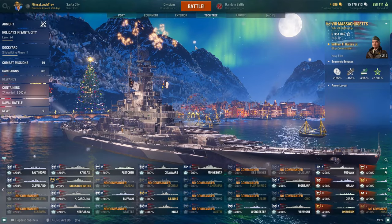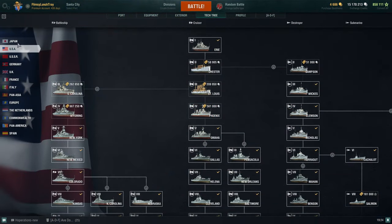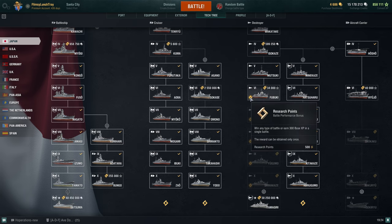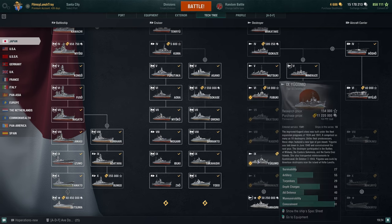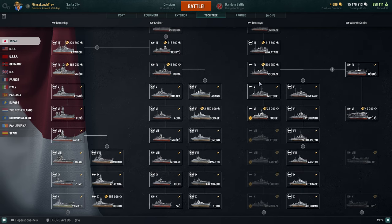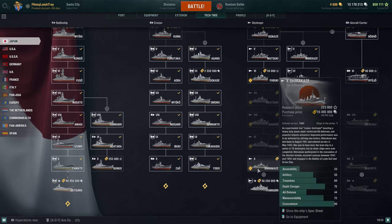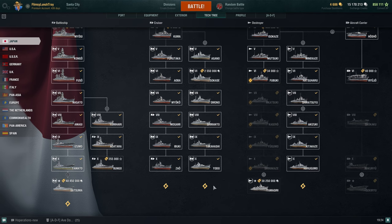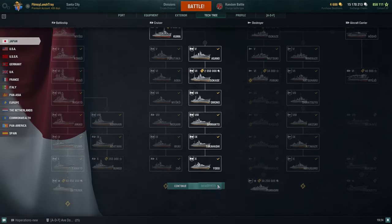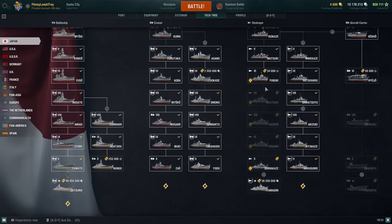For example, I'm currently resetting my Japanese destroyer line — the Shimakaze line. I'll throw a video at the end if you want to learn more about the research bureau. I've reset the Shimakaze line, and if I want to just use my free XP right now, I could free XP this entire line up to Shimakaze again, then click reset again, and that would give me an additional 10,200 research bureau points. But I could use free XP to do that instead.